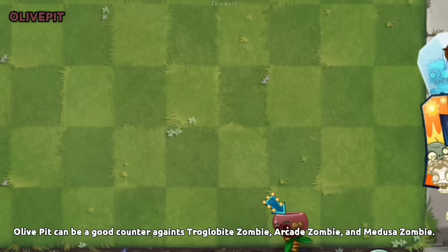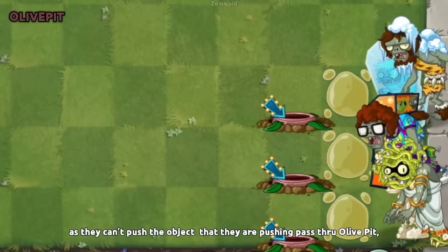Olive Pit can be a good counter against Troglobite Zombie, Arcade Zombie, and Medusa Zombie, as they can't push the object they are pushing past through Olive Pit — instead they will just ignore the object and continue to walk by.